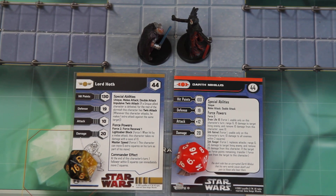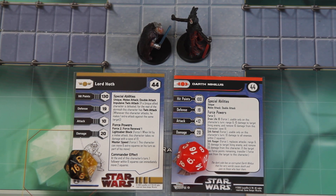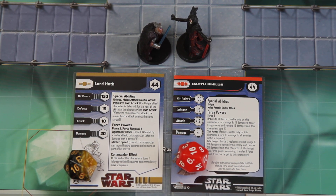This is the next video of lightsaber duels: Lord Hoth of the Old Republic against Darth Nihilus of the Sith. Both characters are 44 points each. Lord Hoth starts with 130 hit points whereas Nihilus only has 100. Both characters have a defense of 19. Hoth has an attack of 10 whereas Nihilus has 12, and both characters do 20 damage and have double attack.